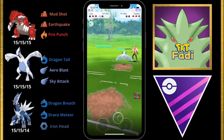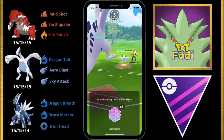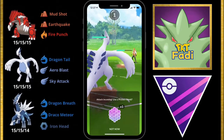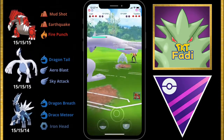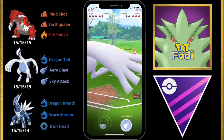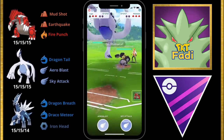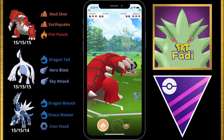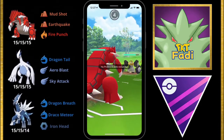Now we're going to bring in our Lugia and build up to a Sky Attack. This team doesn't really have any direct answers for Togekiss, but Lugia is probably my best bet. I'm going to shield up from the incoming Ancient Power and build up to the Sky Attack. But before we're able to do that, my opponent switches into their Melmetal.